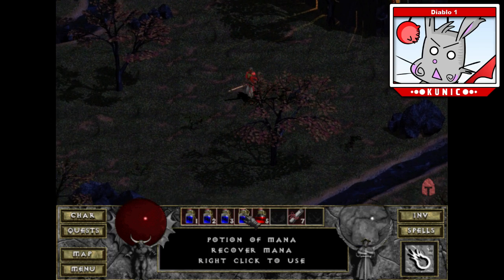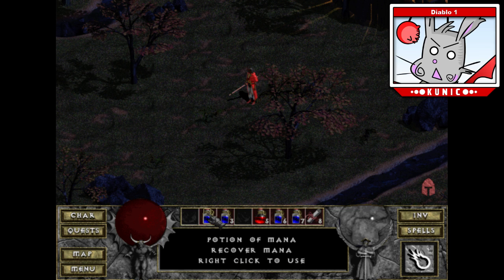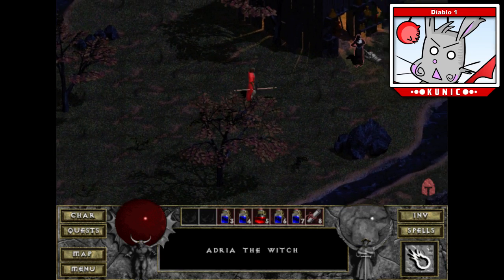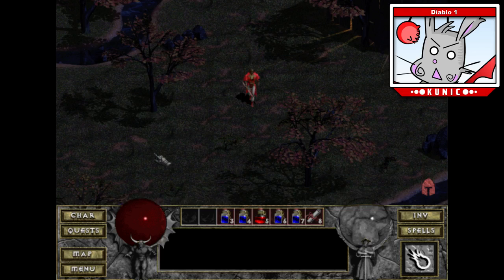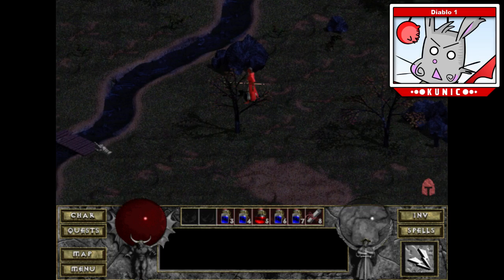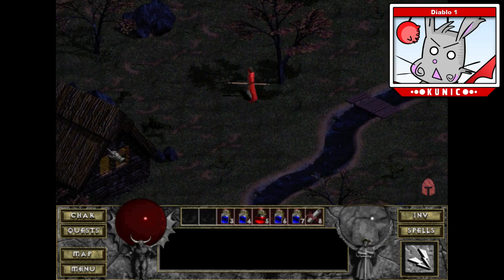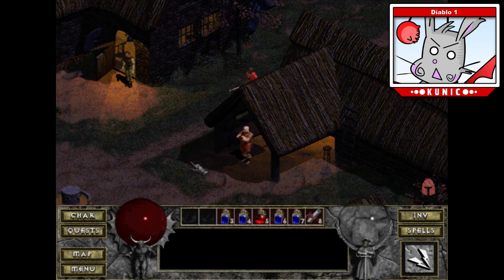I'm going to go and buy some potions. I'll keep my mana potions on reserve. I'm going to buy two health potions — that should be good for a while. I need to refill my mana. I'll stick with the charged bolt for a while. Let me buy that armor and probably the helmet, have him repair everything, and then be on my way.